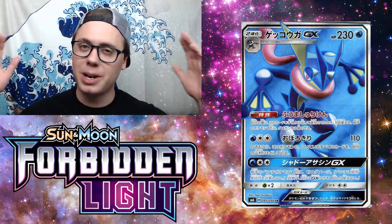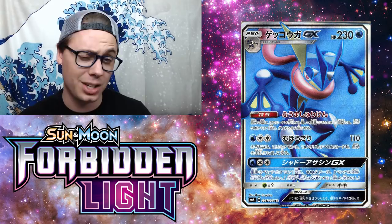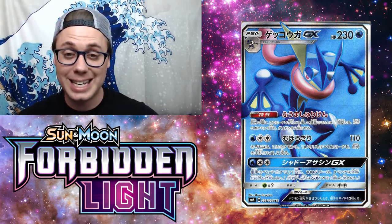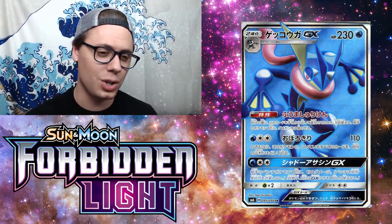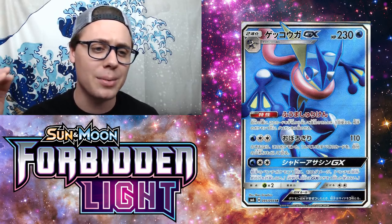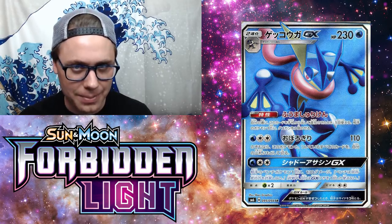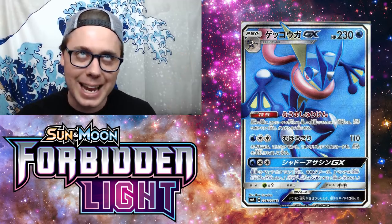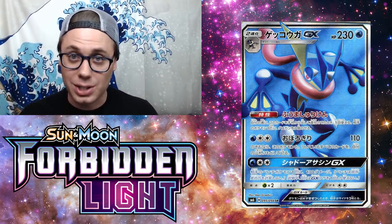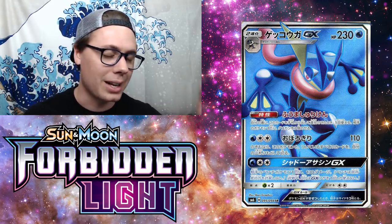Moving along to number 7, we've got everybody's favorite frog Pokemon, Greninja GX. Greninja has seen a ton of play in standard format, and just as the old Greninja is about to rotate out, we get a brand new one. This thing has 230 hit points for a Stage 2. What makes Greninja cool is the ability Shuriken Flurry — when you play this Pokemon from your hand to evolve during your turn, you may put 3 damage counters on one of your opponent's Pokemon. This is the same ability that Crobat had from Phantom Forces.